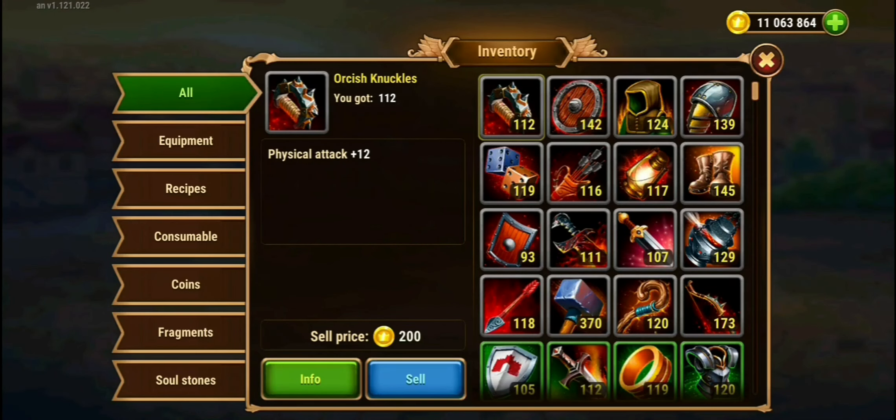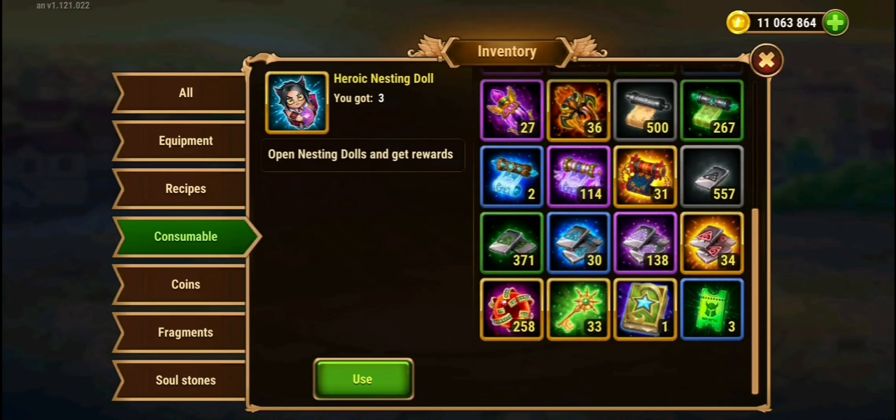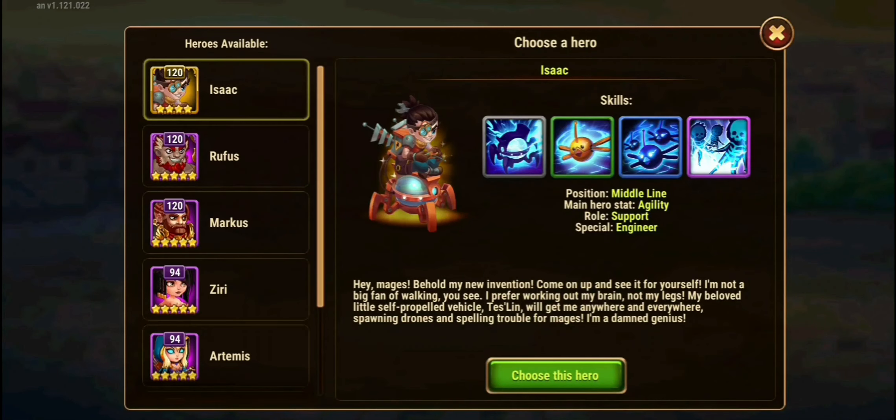To share this out, as you can see I have 19 out of 150. I'll be using the consumables — look for Evolution Booster and use it on Isaac.